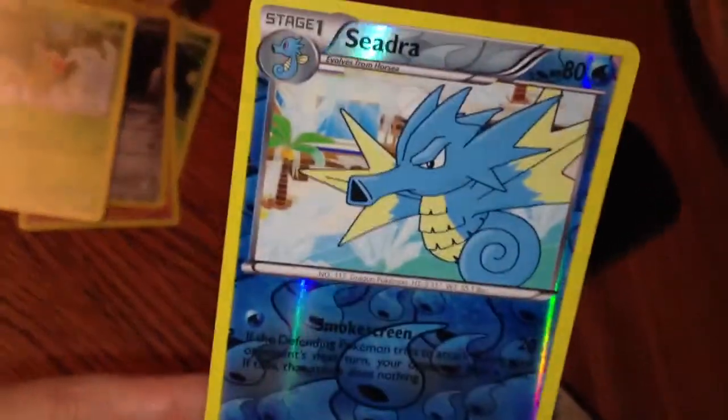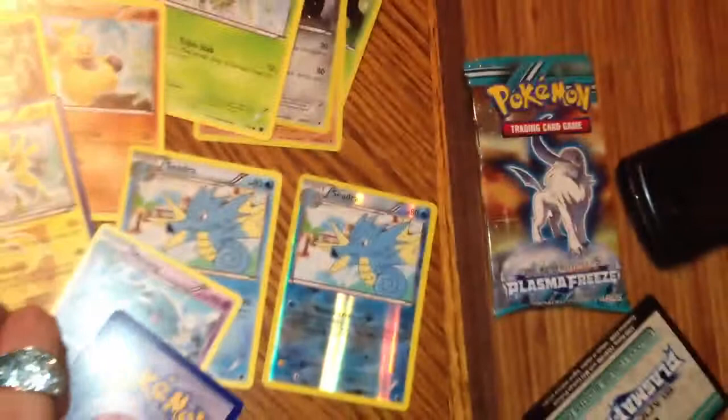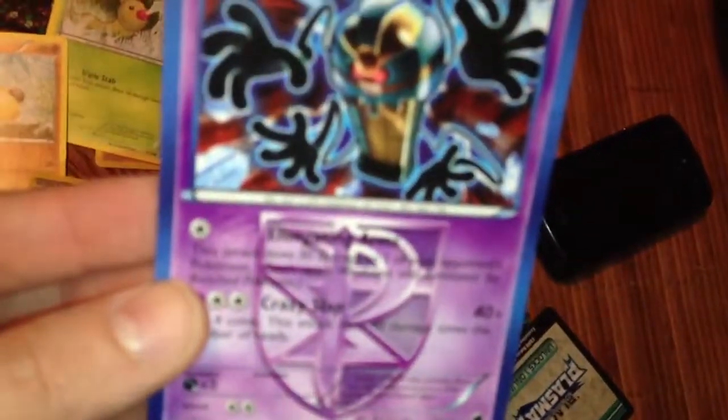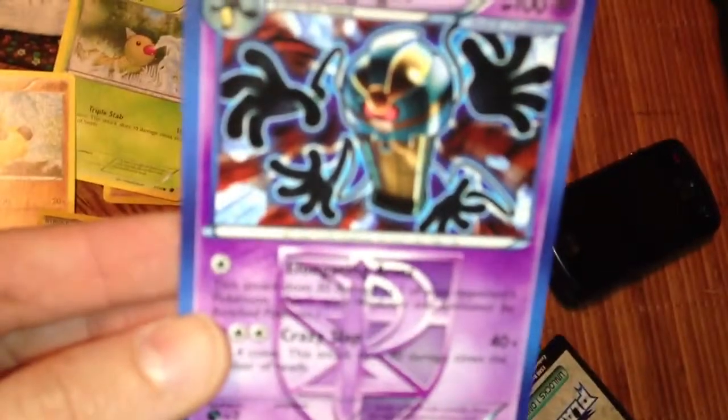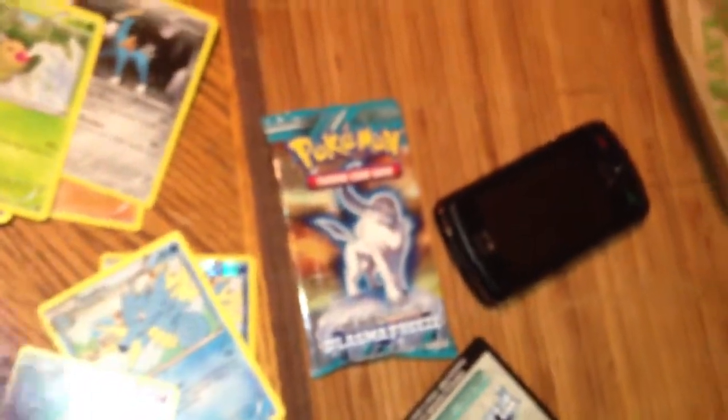Alright, so this was my reverse holo — Sidra. I didn't even notice that until now. And Cofagrigus — I don't know if I have this. This would have been a nice holo, it looks like a holo, but it's not.